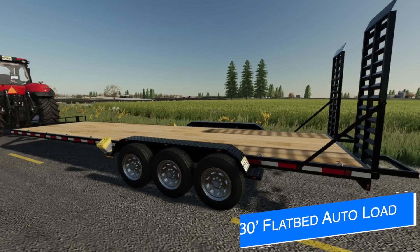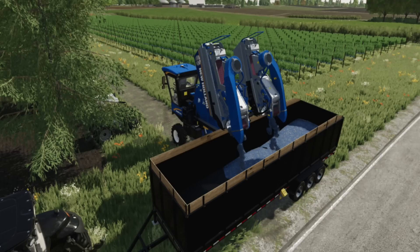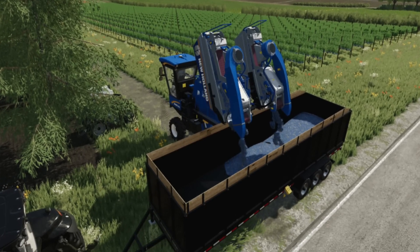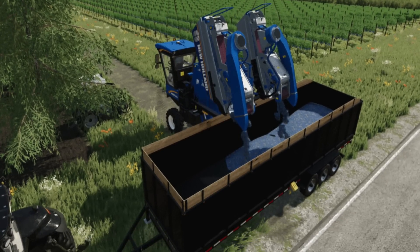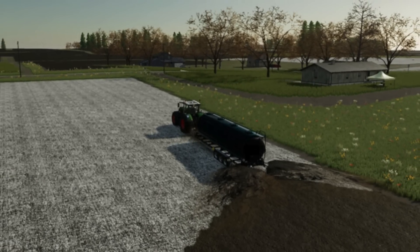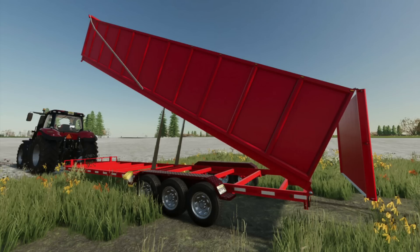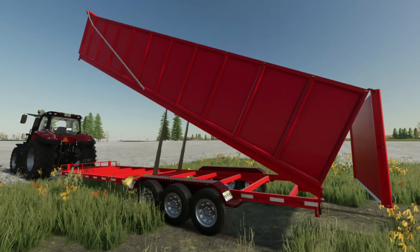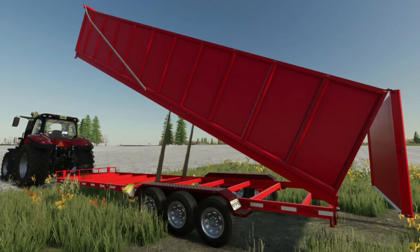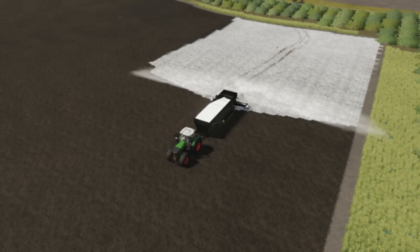Even though we're not getting regular updates to the testing list, there are a few modders still keeping us updated on the progress of their mods. First is Mac Trucker 921, whose 30-foot flatbed auto-loading bell trailer just went into console testing yesterday, so there's a chance we could see it releasing in the next few days. Additionally, he has another idea — he wants to add some new colors to his color palette and wants to know what you'd like to see, so drop him a line.